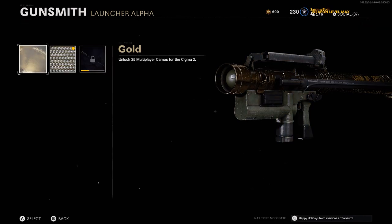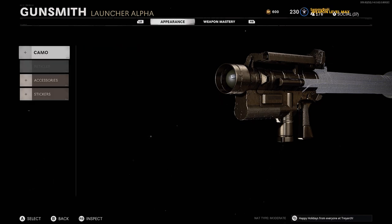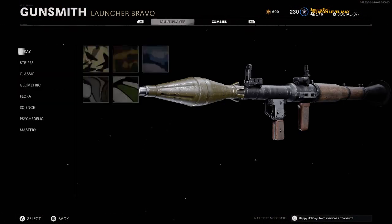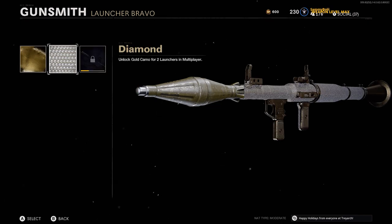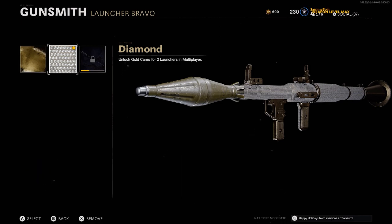Once you unlock all of those camos, gold will be unlocked for both weapons and therefore diamond will be unlocked as well. These two are without a doubt the absolute hardest and most frustrating weapons to get diamond in Cold War — you will get frustrated, you will want to give up, and it will take quite a few hours. But if you follow this video you should be able to get them done much faster than you think, and once these are done the rest of the camos in the game are going to feel a whole lot easier. If you enjoyed the video leave a like, and if you're new consider subscribing with notifications on. Thank you all very much for watching and I'll catch you guys in the next one. Peace.